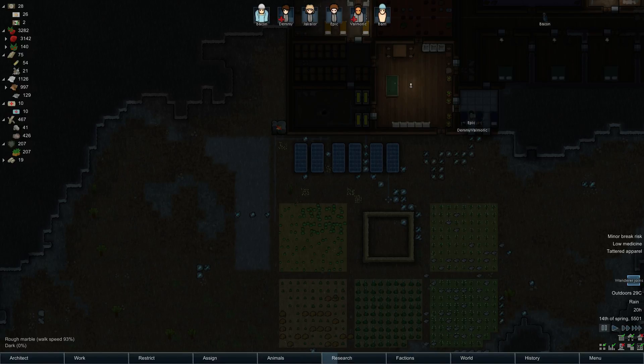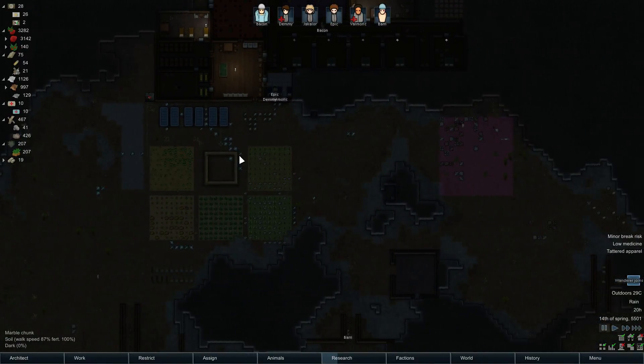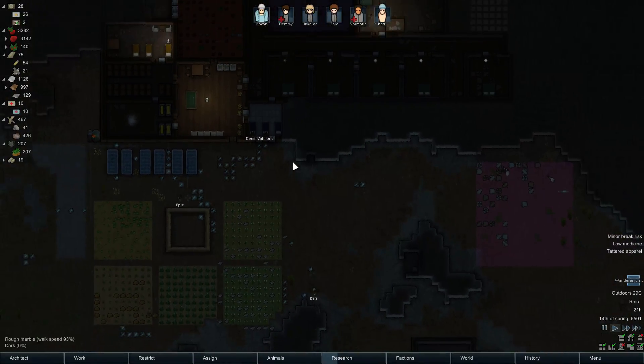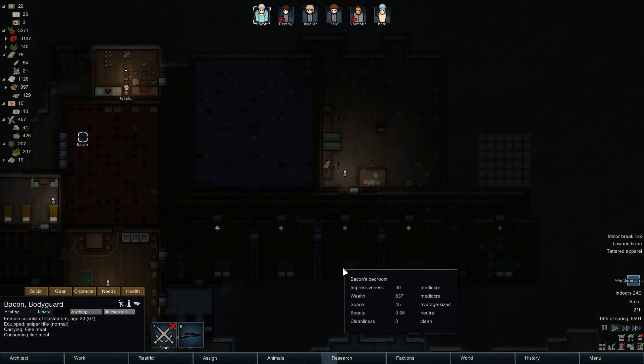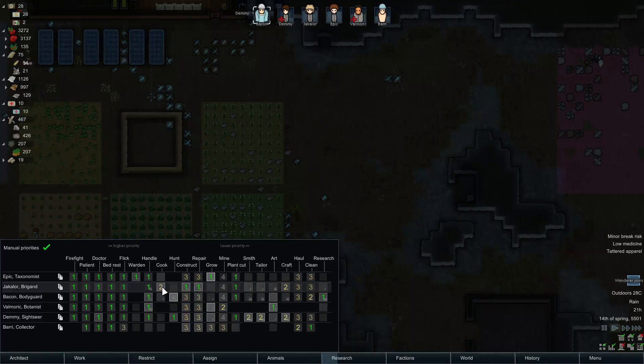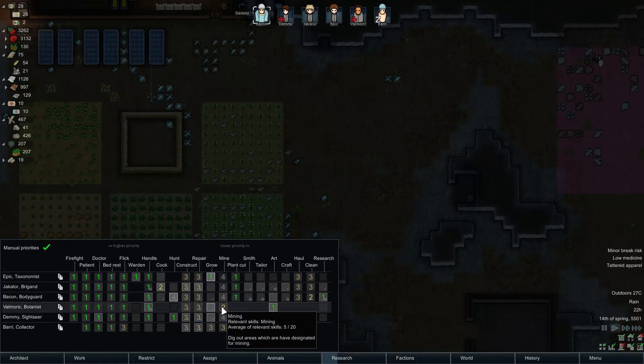Hello and welcome back to some more RimWorld with me, The Green Dragon. Here we are in our colony — took me a little bit to re-figure out exactly what's going on. We have a designated constructor in Jackalore, who also happens to be our cook, which is a horrible idea. We have a lot of people good at construction actually, two crafters — again in the form of Jackalore. A cook needs to be pretty much just a cook. Bacon's a researcher, he should just research. You are the grower, you are a miner with art and mining.